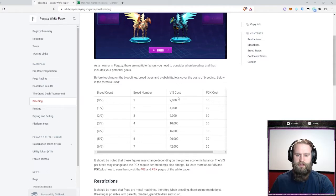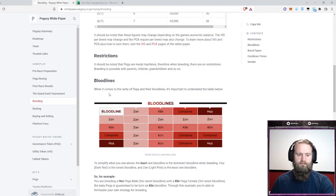You want to understand how the breeding numbers work. Then you have the bloodlines, which is an interesting system — four different types of genetics: Zan, Klein, Kimpona, and Haas. Zan is the most predominant trait and Haas is the most recessive. This graph does a good job of showing what you get when you breed one against the other. I usually breed Haases with Haases because if people start breeding them with other bloodlines, the Haas will be phased out long-term.